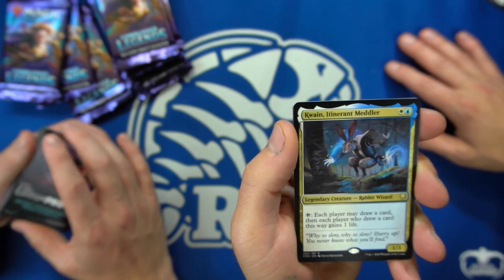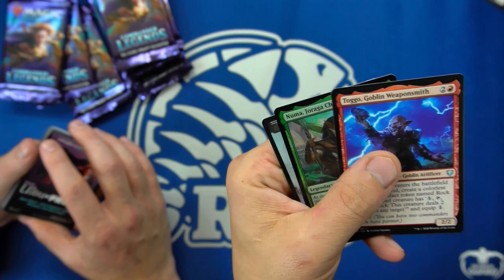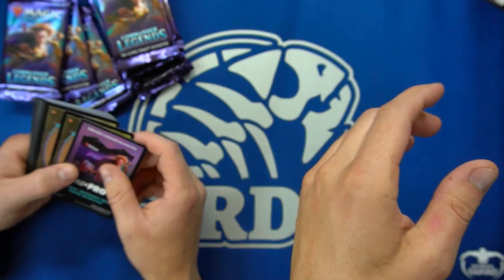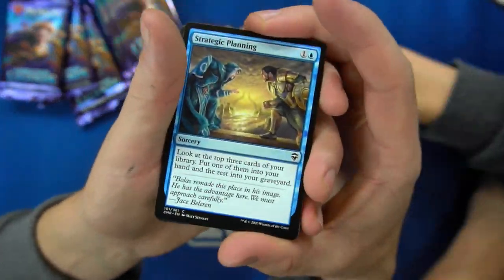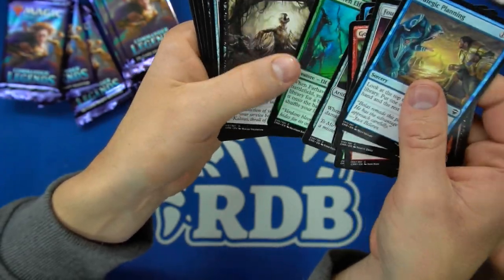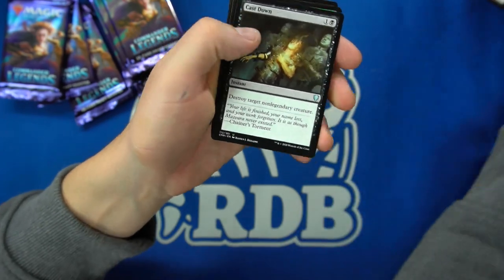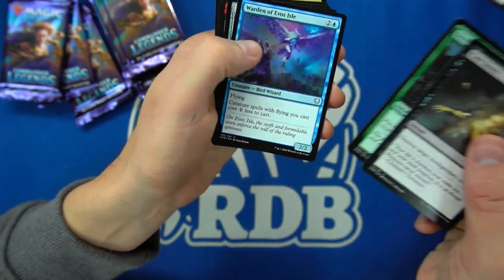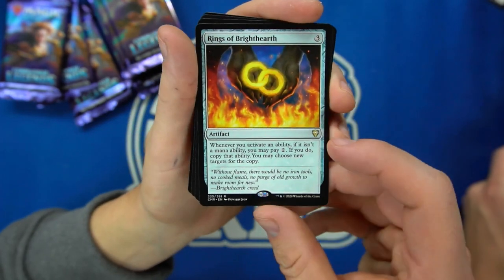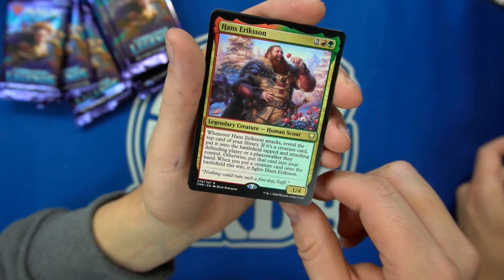Each player draws a card, then each player who drew a card gains one life. Some more draw card stuff. Founder Inspector, that's a reprint. Cast Down — that's uncommon. And it rings a Bright Heart — nice, that sucker was getting expensive. That's a good copy-one, very good commander staple. Hans Ericsson: attacks reveal the top card of your library; if it's a creature, put it onto the battlefield tapped and attacking; otherwise put it into your hand. When you put a creature onto the battlefield this way, it fights, but could kill Hans.